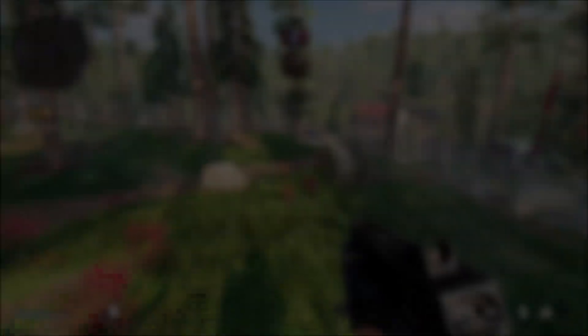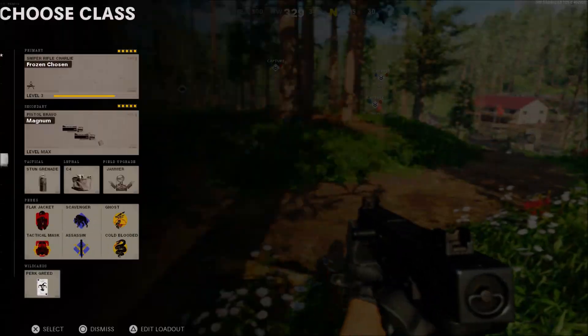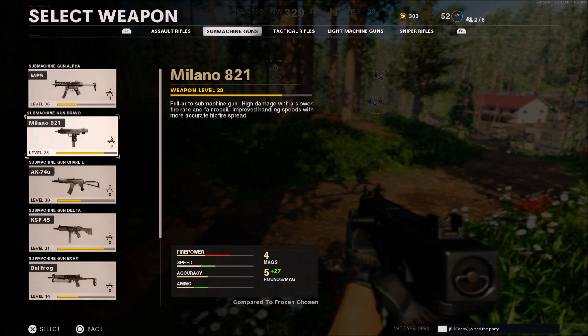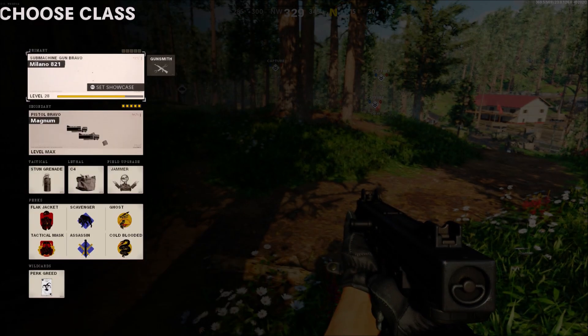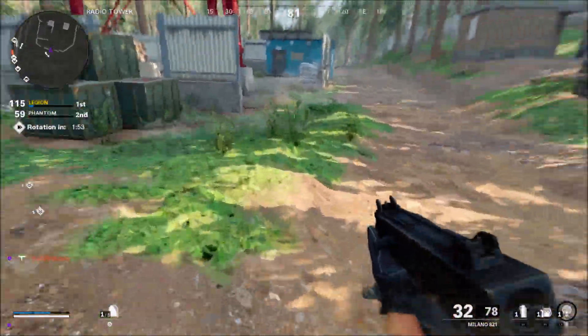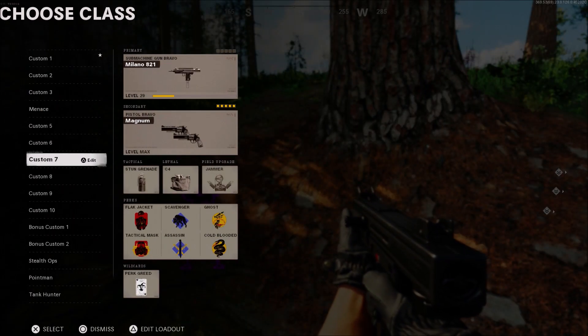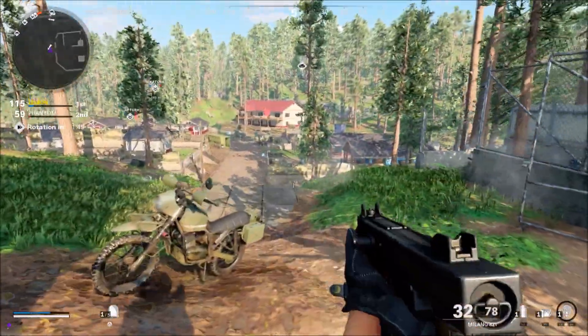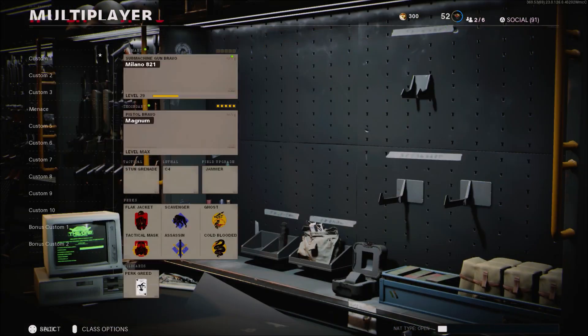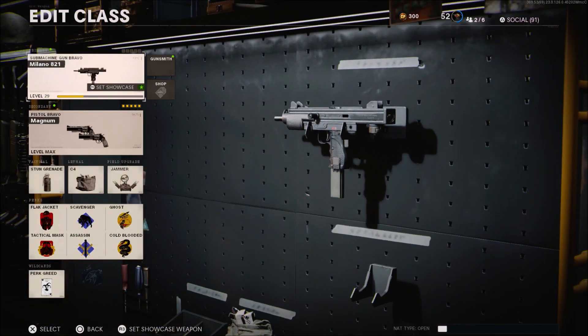The only downside to this glitch is that even if you put the score multiplier up to five in your custom game, you won't be able to unlock that much XP. But double XP is going to start soon so you'll be able to take advantage of that. Just to show proof — my Milano was level 28 before the game started and after killing my friend a couple times it's now level 29. After ending the game the gun level will still stay the same, and even after closing out of the app it's going to stay the same as well.